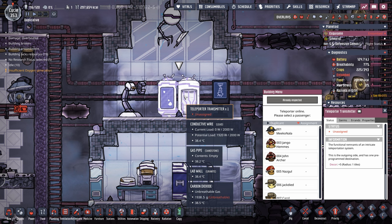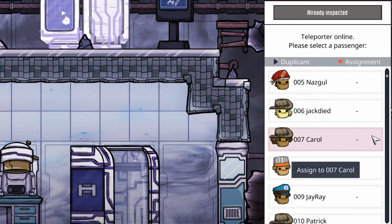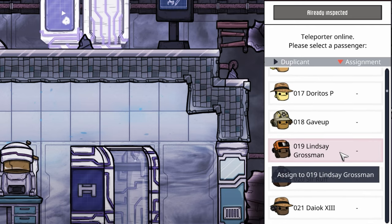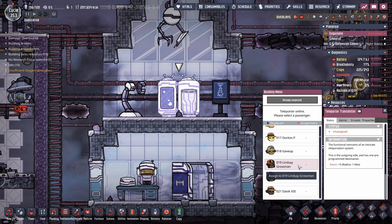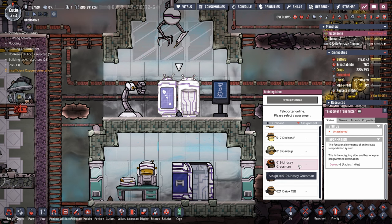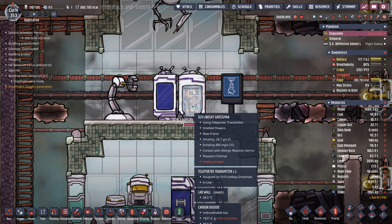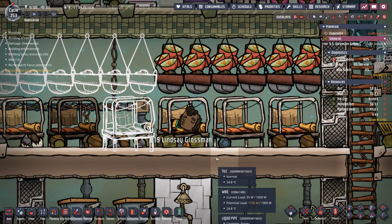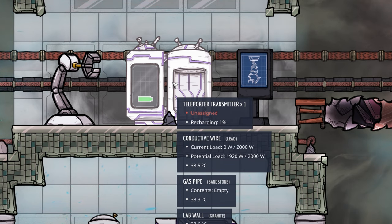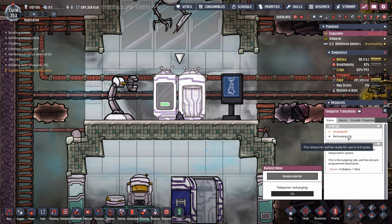The teleporter transmitter can only send a dupe every few cycles because it recharges using internal power systems - you can't just plug more power into it. We need good all-around dupes, and it just so happens that duplicate 19, Lindsay Grossman, was originally supposed to be our first pilot but that honor went to Victor Nevez. So Lindsay will be first to go over in our reinforcement party. Remember: don't just assign duplicants to the teleporter and walk away because they can suffocate inside. Lindsay arrives and we send them over safely. The recharge tooltip shows it takes five cycles to recharge.